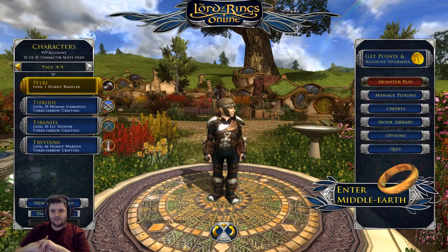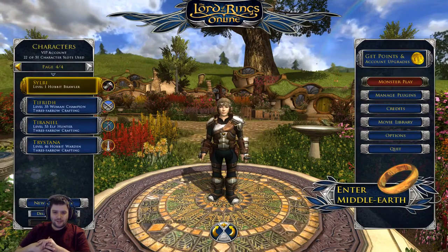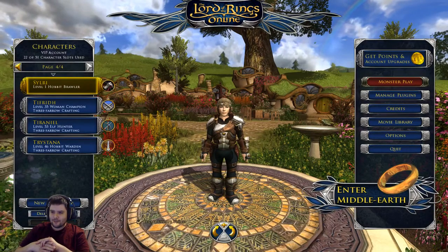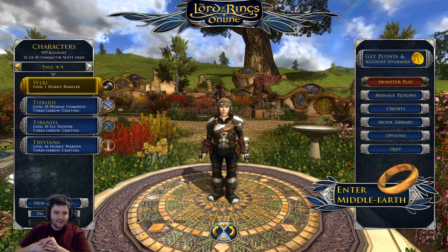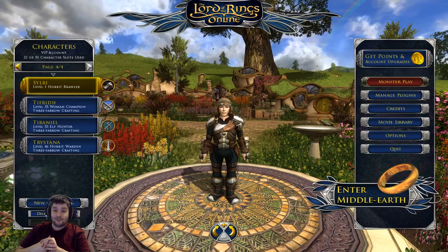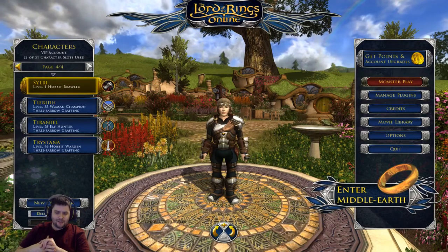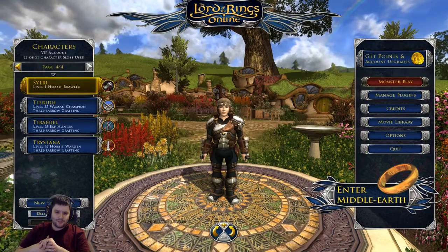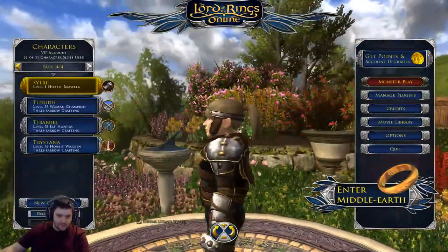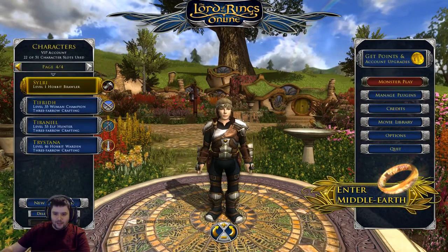Rather than going with the usual flowers and gemstones that hobbit names tend to be for hobbit females, I used a halfling name generator and came up with something. I managed to get a name with five characters, which is not too bad. This is Silri - she doesn't normally have that hairstyle, but the weird helmet tiara thing that brawlers get has reset to a standardized hairstyle.